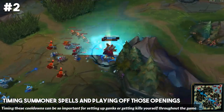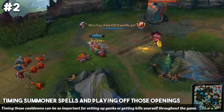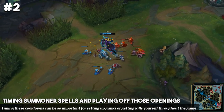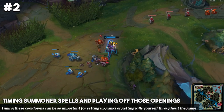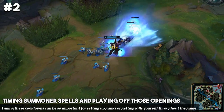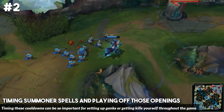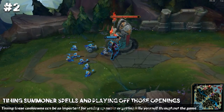Being able to time the enemy's summoner spells in the early game allows you to make a lot more calculated plays. If you time the enemy's flash, you can set up a gank for your jungler or make more aggressive plays yourself. I like to do this a ton when I'm playing Vel'koz — I always try to track the enemy's flash because if they're playing a mobile champion and don't have flash, I know if I hit a full combo on them, I'm just going to burst them out right away and they're just going to die.